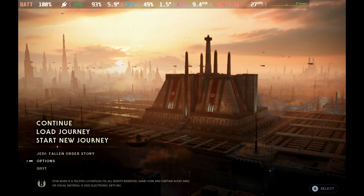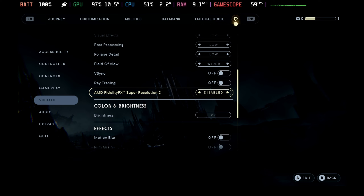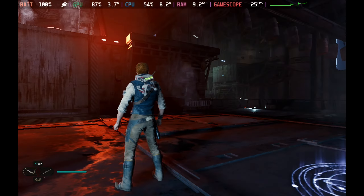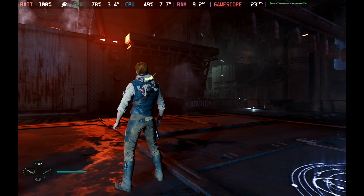Hey Deckers, it's not going to be a good start when the home screen can't even hold 30 frames per second. As you can see from the settings, we're looking at pretty much the lowest settings and AMD FSR 2 on quality mode, and that's pretty much the only way to play this game. Even then, we were only getting 20 to 30 frames per second.